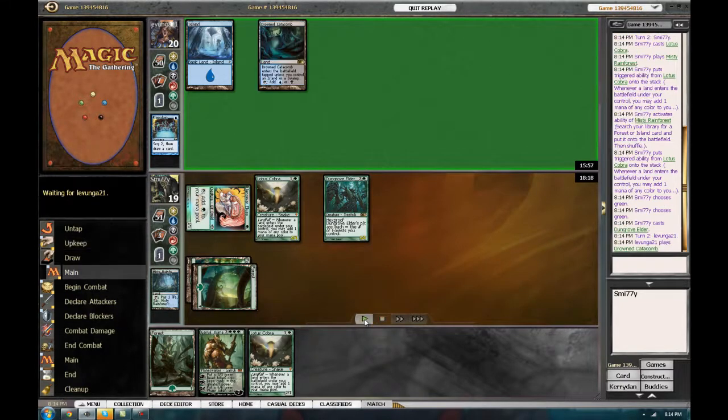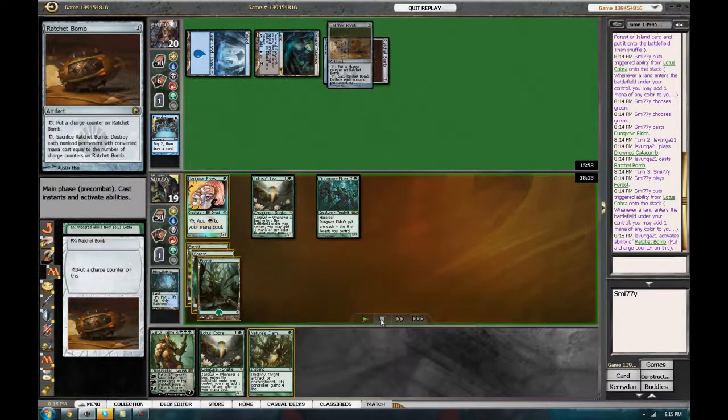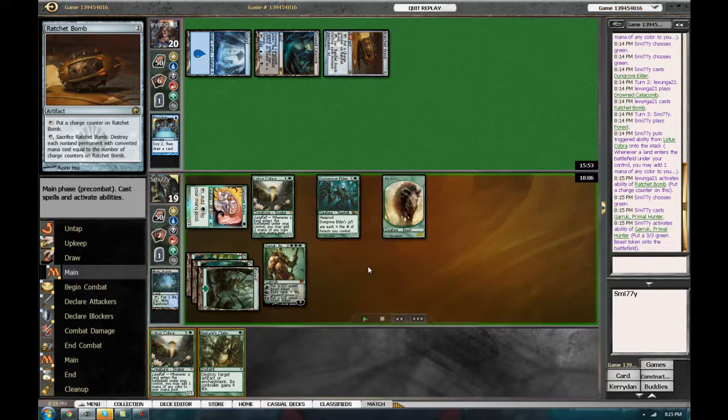Black Sun's Zenith could — this hand could easily race Black Sun's Zenith. He actually taps out here, which probably isn't the right play. Having mana leak open here would have been much better. He would have taken 6 damage, but that wouldn't have really mattered much compared to what is going to happen to him, which is Papa Garruk is going to come down.